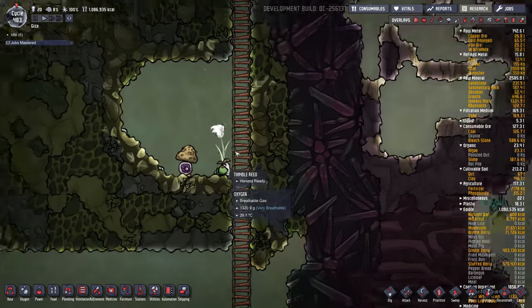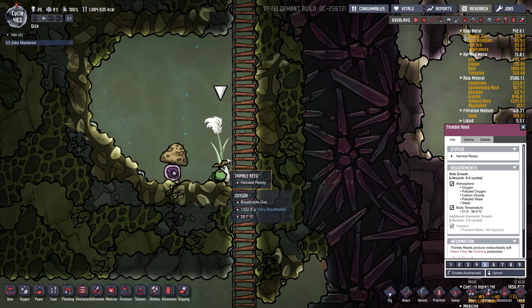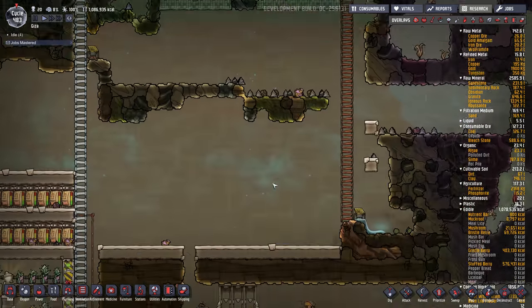Here's a thimble reed — it makes reed fiber. You can choose wild or domestic growth. For domestic growth, you need polluted water, quite a bit of it. But you won't need much to get a snazzy suit for every dupe.